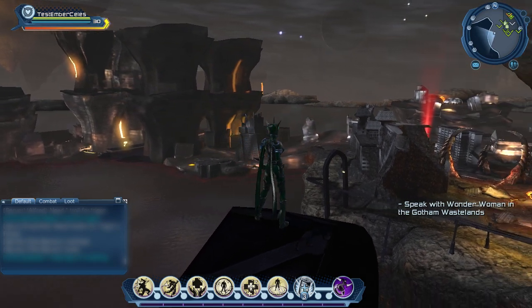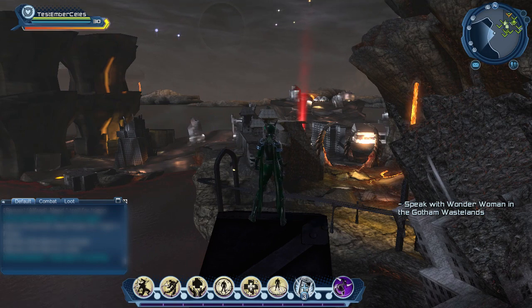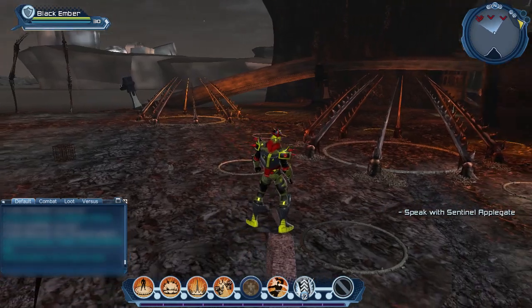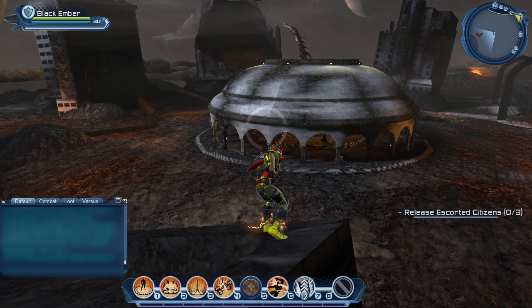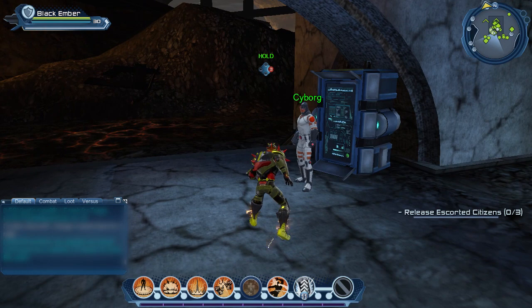This area is a shared space between heroes and villains where you have to fight the forces of the Sons of Trigon that cover envy, lust, and wrath. You'll also find the hero garrison and the villain stronghold on each side of the map, giving you new daily missions that require a combat rating of 84 to access.